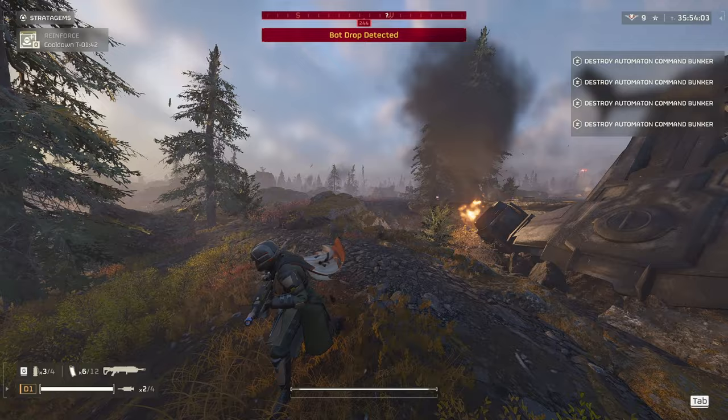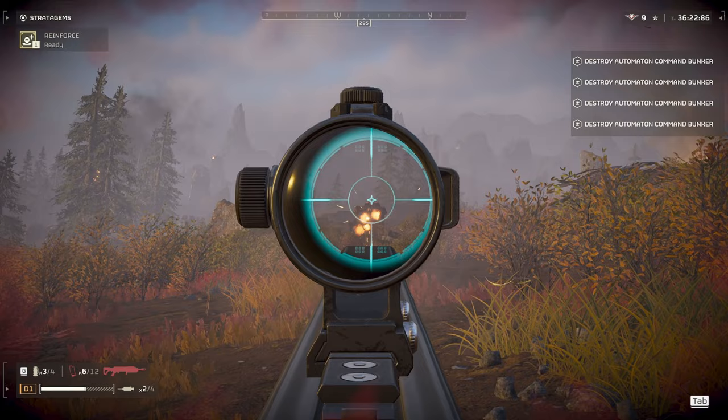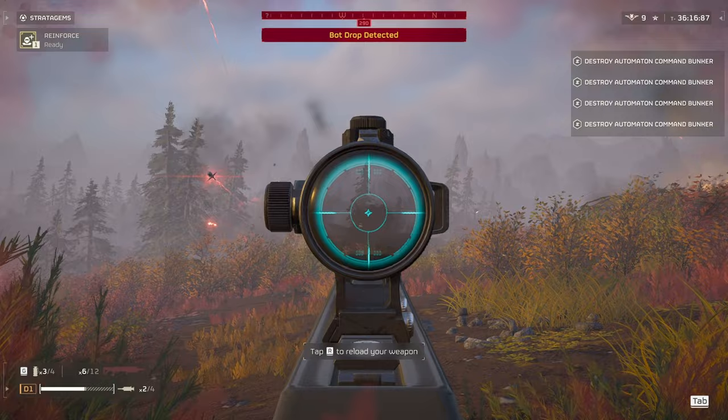Next up we have Rocket Devastators. They're hit and miss — you want to try to hit the missile launchers or the head as much as you can. The shield version of the Devastator is far harder to deal with because the head is protected by the shield, so you'll have to go for either the head, the backpack, or you can probably explode it near their feet.